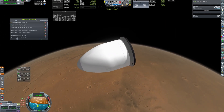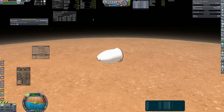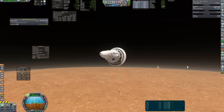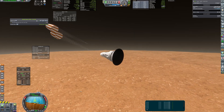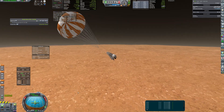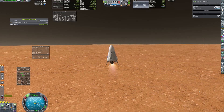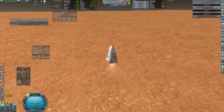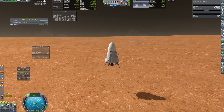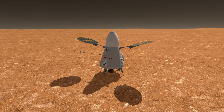Coming back to the lander, it softly aerobrakes in the sparse atmosphere. Eventually it sheds its aeroshell, deploys parachutes, and jettisons the heat shield. At 1000 meters the parachutes are cut and powered descent begins. The landing was a bit rough but nevertheless successful. Solar panels are unfolded, science instruments are turned on, and the scientific part of the mission starts.